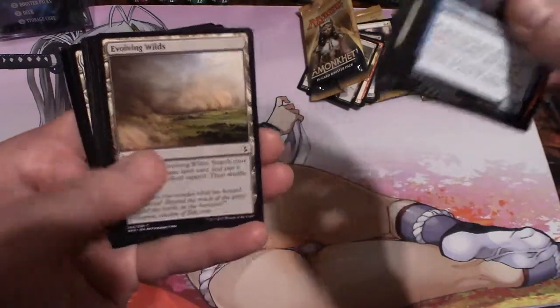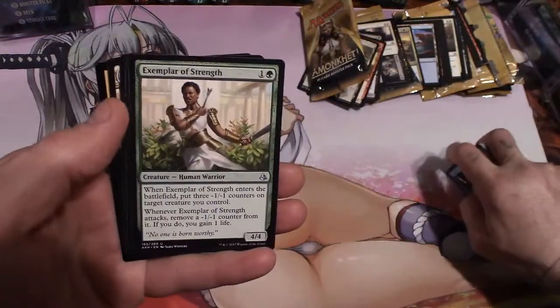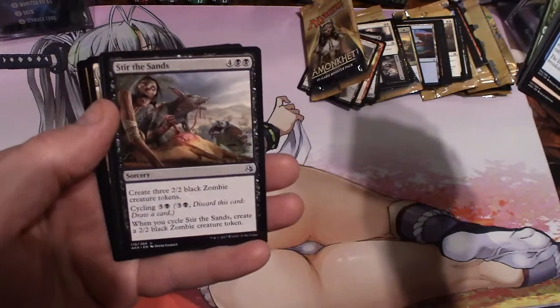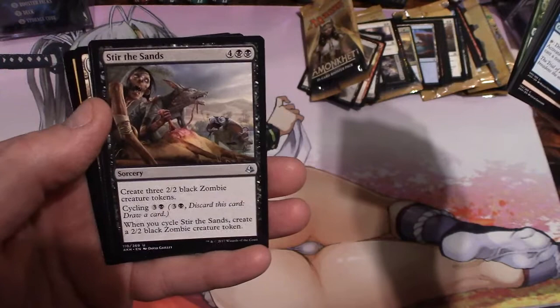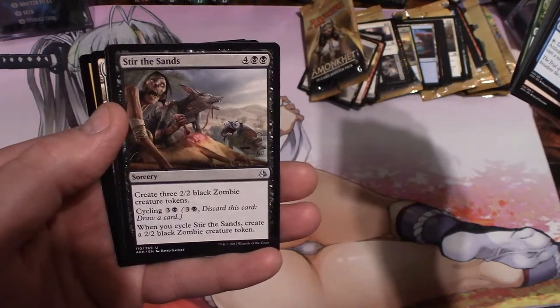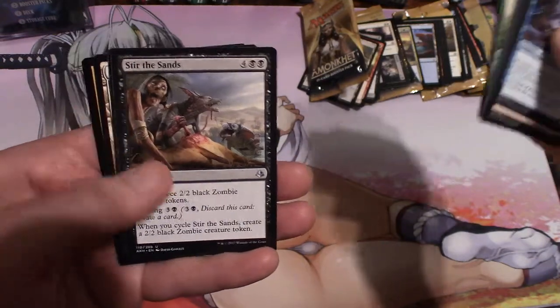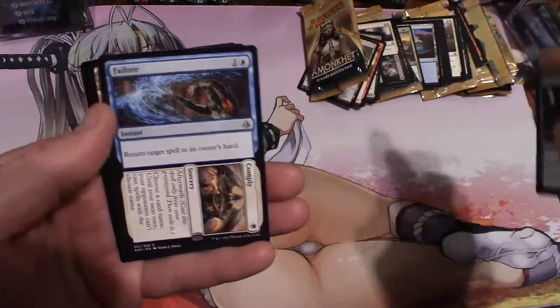Evolving Wilds, and our Uncommon: Zenith Seeker, Exemplar of Strength, Stir the Sands. Create three 2/2 black Zombie creature tokens for four and two swamps. When you cycle Stir the Sands, create a 2/2 black Zombie creature token. And our rare is Failure to Comply.